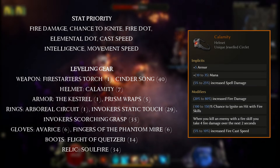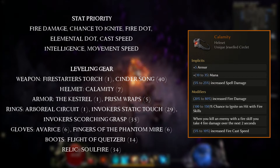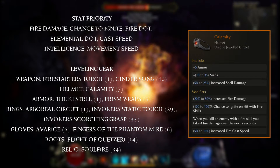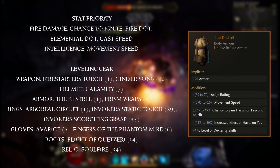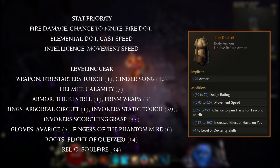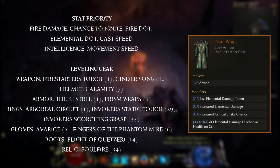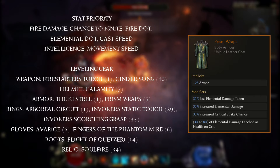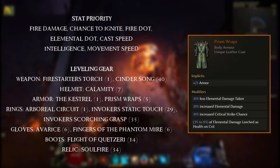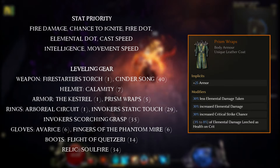The Calamity helmet is equippable at level 7 and provides increased fire damage plus 150% chance to ignite on hit with fire skills — perfect for this setup. For the body armour slot there are two options: the Kestro at level one doesn't provide much defence but offers movement speed early game. The Prism Wraps at level 5 are another common drop: you take less elemental damage, deal more elemental damage, have a higher crit chance, and can leech damage back as health on elemental crits.